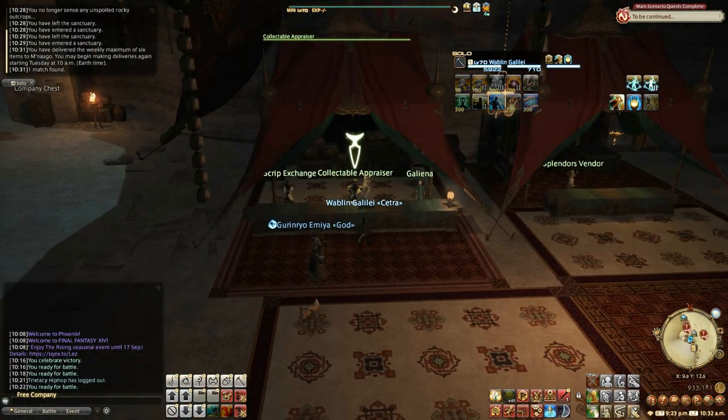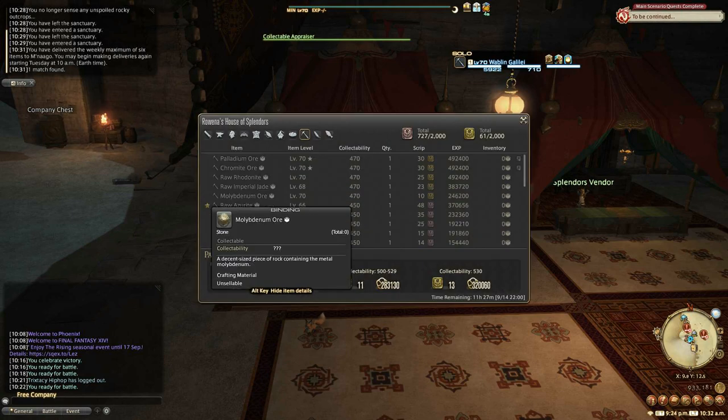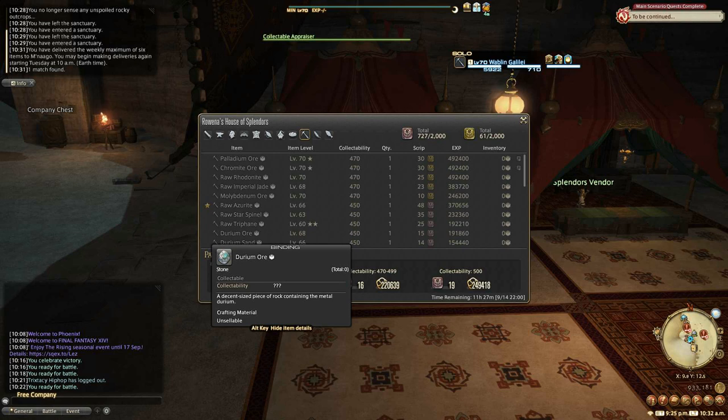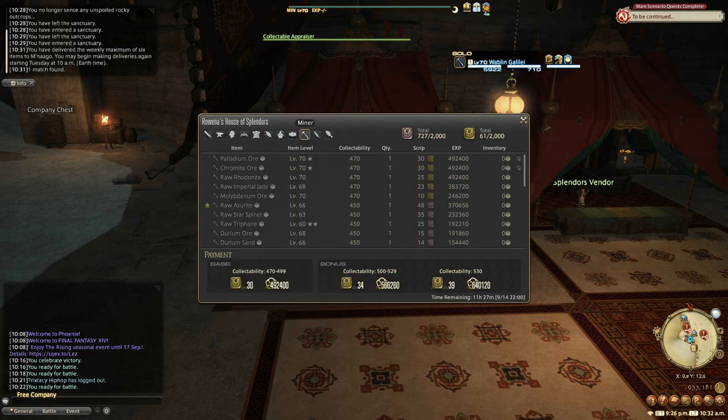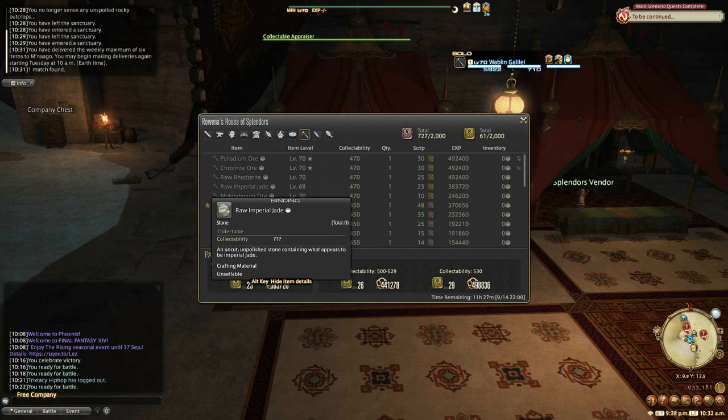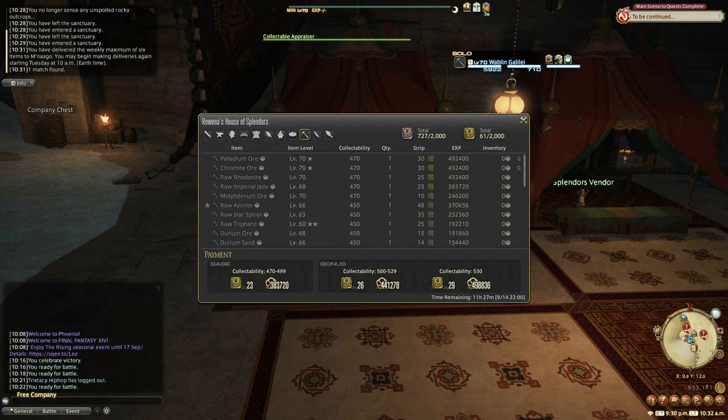It's the Collectible Appraiser we're going to be collecting for. Each item has a certain collectability that you have to reach. If you get 470 — the minimum — up to 500, you get a moderate reward. Above 530 gives you the most. But your real aim is to get at least 470. You can see for one item it'll give you 25 scripts at minimum, with a boost between 470 and 500, and the best reward above 530.